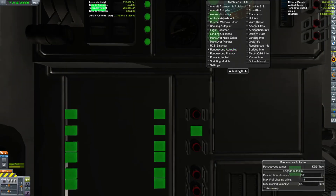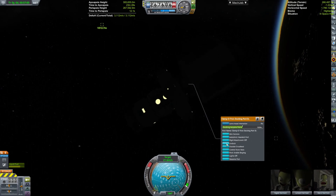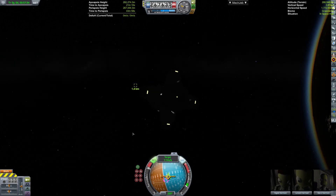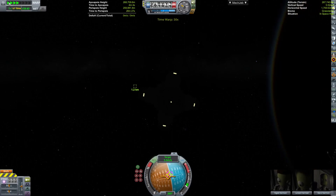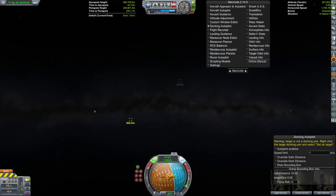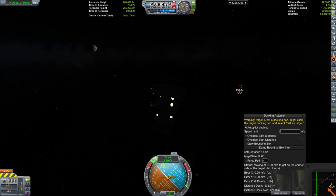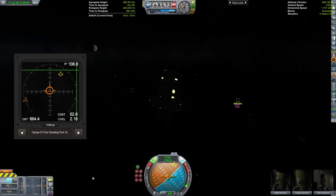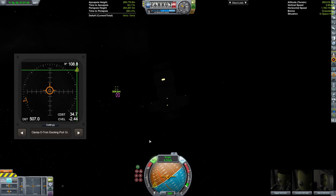I have two engineers and a pilot with them, and that'll put a second pilot on the ship. It'll also allow us to inflate things once we get some material kits on board — which we need to do to inflate the gravity rings and the other habitation modules.